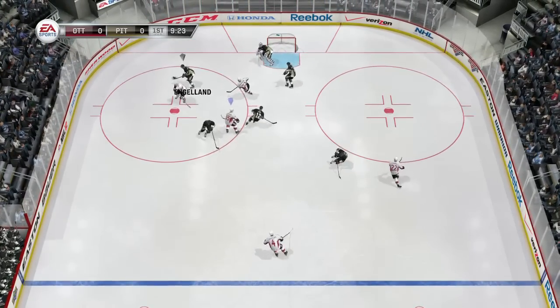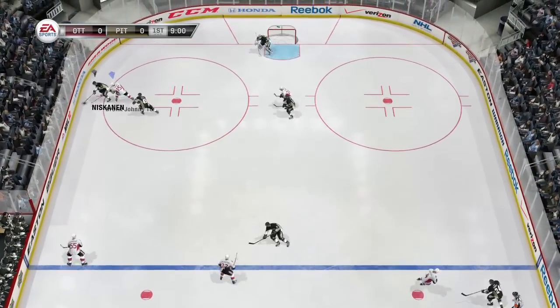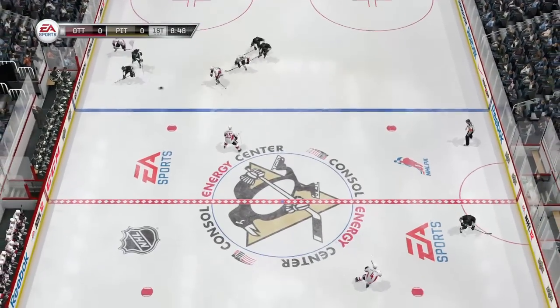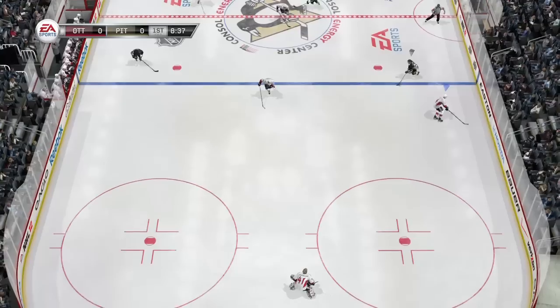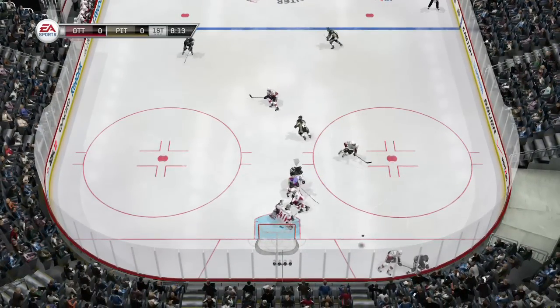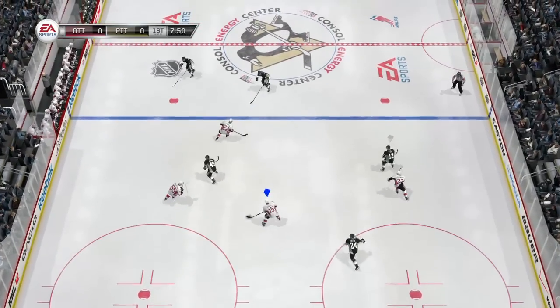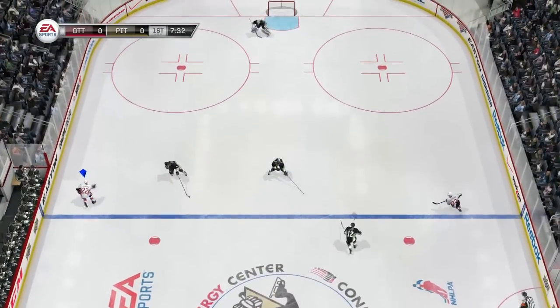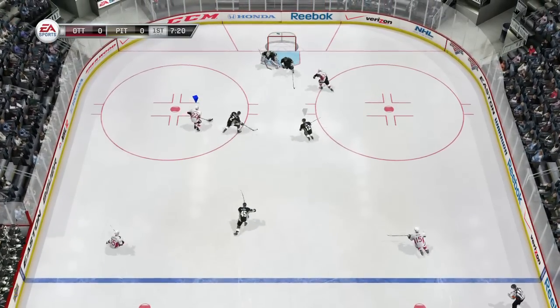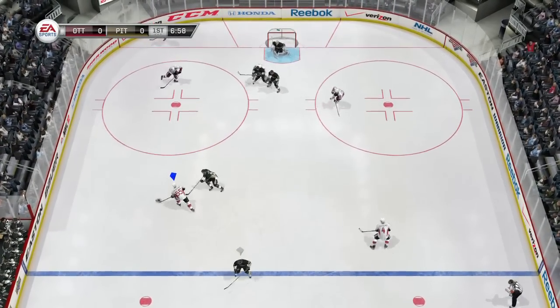Phillips back to the point, over to Gonchar — shot blocked. Over to Dagenais — I watched an Ottawa game, I know these guys' names — but we lose it. Long pass up the ice and look at this guy, Phillips, just forces a cross-crease through two players. Passes will go underneath players a lot, but if you actually watch an NHL game, passing lanes and sticks deflect pucks all the time. Never happens in this game.